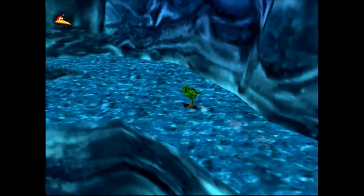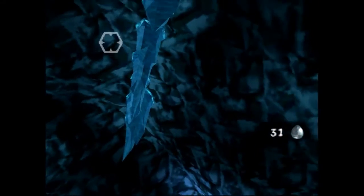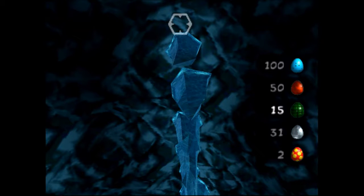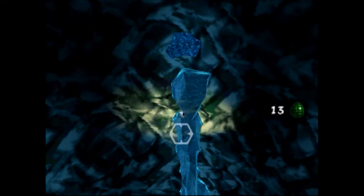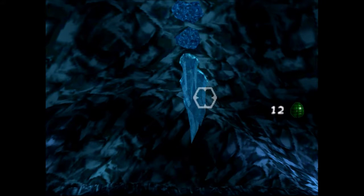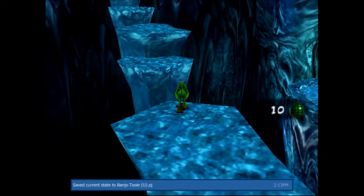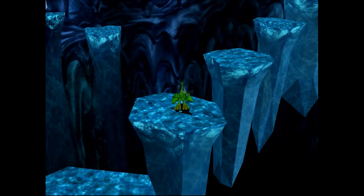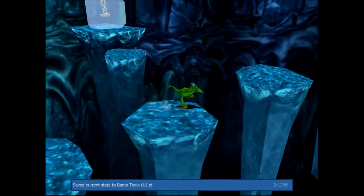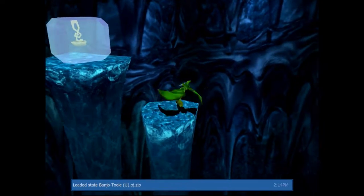We're going to split up here because I know there's something I need Dragon Kazooie for. But first we're going to blow this place to smithereens — I mean just loosen these icicles a bit. It's supposedly a bottomless pit, but these icicles just kind of hang in place. I think I hit at least two icicles with one grenade egg earlier. I'm going to make a save state because I don't trust myself on these platforms.